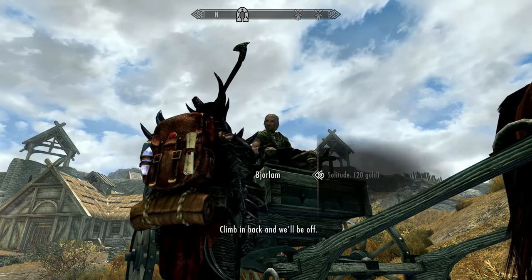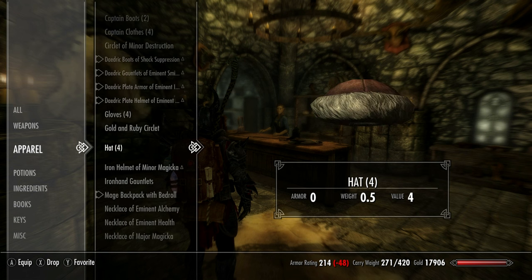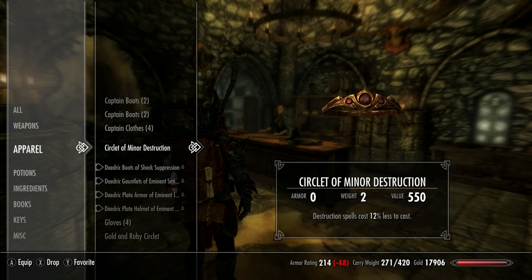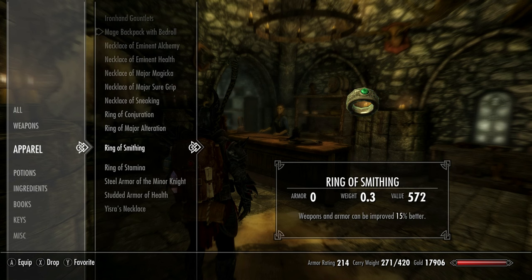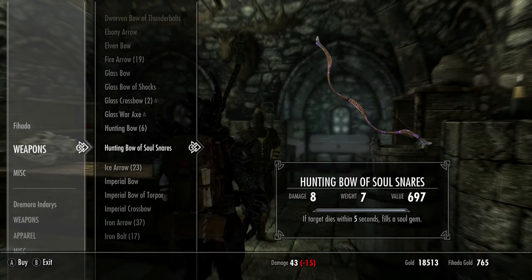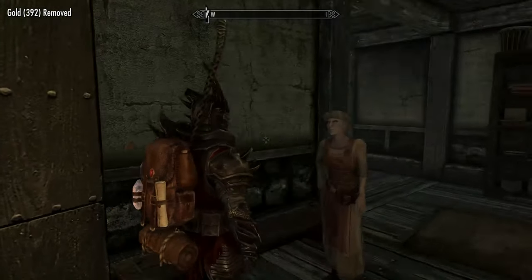Speak to the coachman again and this time travel up to Solitude. Our first stop is Radiant Raiment for various items and enchantments. Grab yourselves a few sets of captain's boots and captain's clothes, plus a few sets of gloves and a few hats — you'll need to do the save-attack-reload trick to get all of this. The enchantments you want to pick up are Destruction, Alchemy, Health, Magicka, Two-handed damage, Sneaking, Conjuration, Alteration, Smithing, and Stamina. Now head to the Fletcher and pick up a bow that has the soul trap enchantment on it. And finally go to the alchemist for an enchanter's elixir, the 25% version — if she doesn't have this, again just use the save-attack-reload trick.